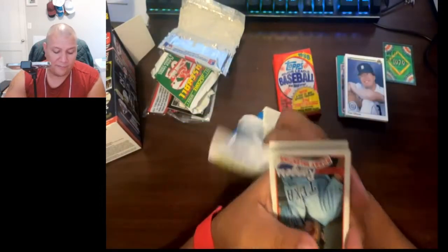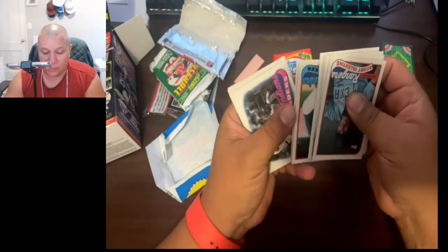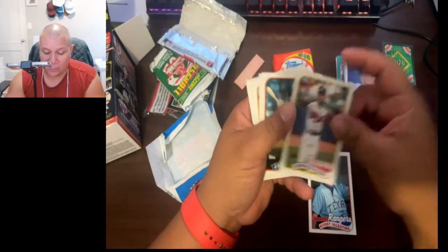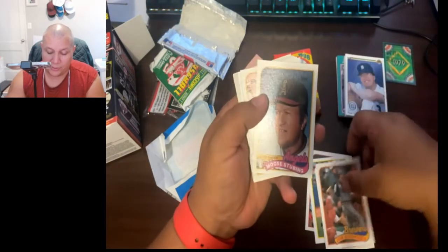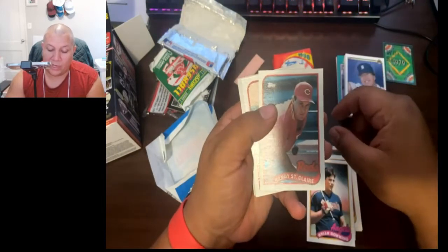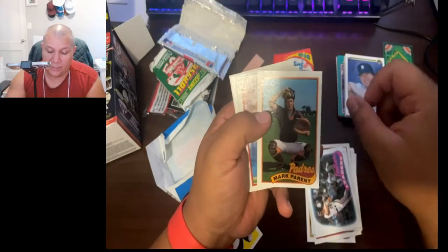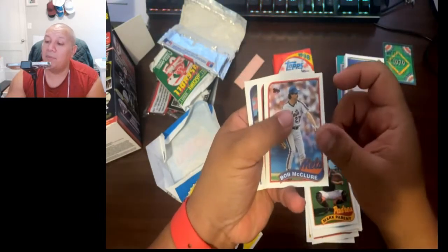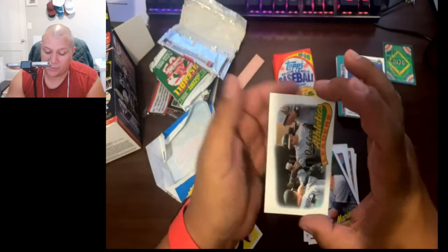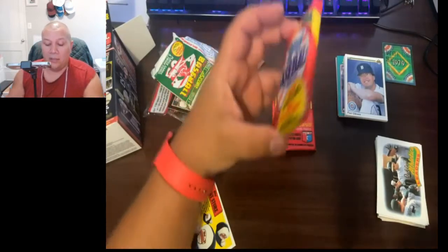Alright, let's continue — we have '89 Topps Baseball. I have plenty of this stuff. I really just wanted to see what this was about — I really didn't know that it was just random old packs in here. Bobby Valentine, Gerald Perry, Jack Clark, Jim Gantner, Moose Stubbing, Brian Downing, Randy St. Clair, Les Straker, Indians Leaders, Mark Parent, Bob McClure, Don Mattingly, Ted Power, Mike Schooler, and Athletics Leaders. Not gonna lie to you, a lot of this is very anti-climactic.